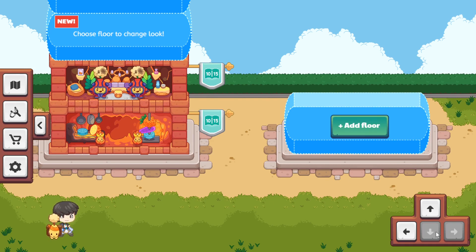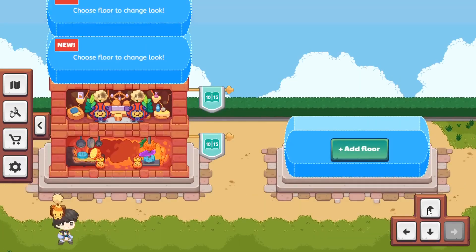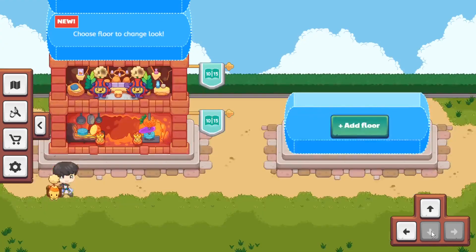I think you get these towers based on how many levels you have. One, two, three, four, five, six, seven — maybe I have seven levels, so that's why they're giving me towers.